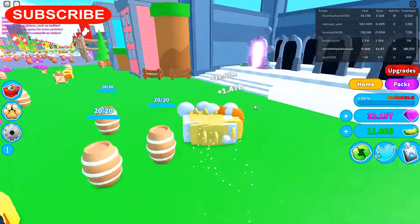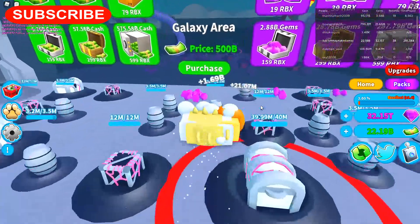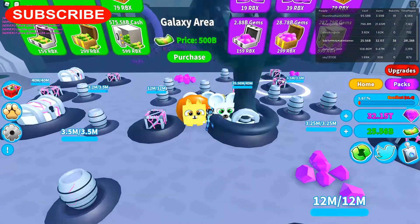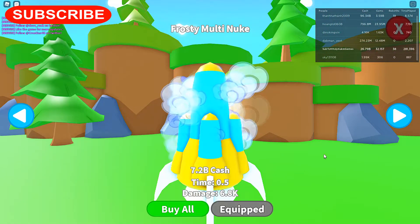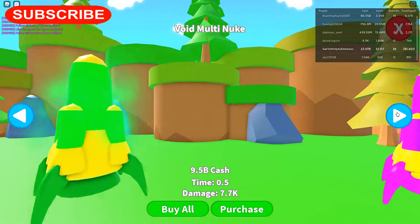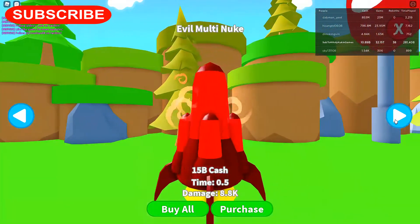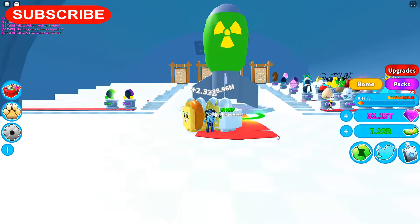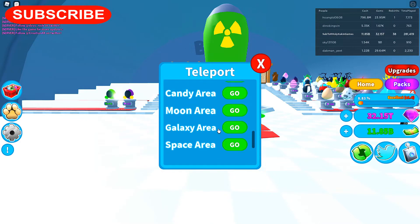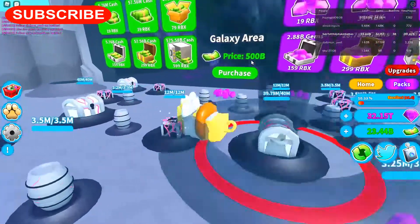Now we're going to go over here — I made it to the moon! This one costs 500 billion to get through to the galaxy area. 500 billion — I definitely don't have 500 billion. Purchase, purchase, purchase — I don't think I can buy the next one. Now I can — 21 billion. Going back to the moon. I need 500 billion, that's a lot.